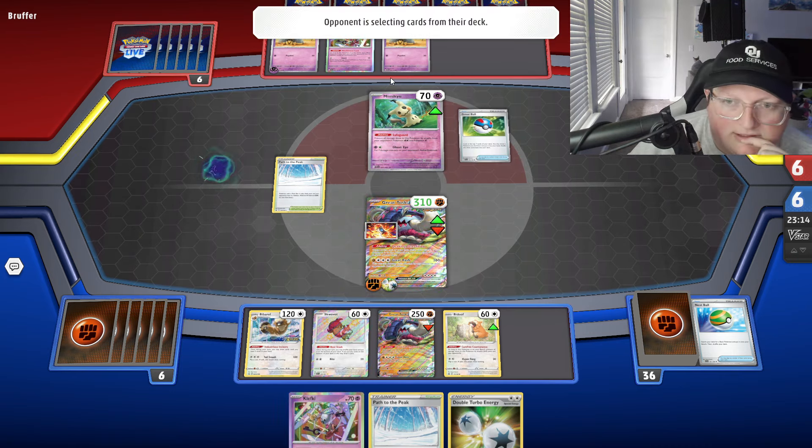I think I just attach this. That 240 doesn't kill anything — it doesn't matter. We'll do this, and then Nest Stash. Another Klefki — four more cards. We would have gotten the energy. I don't think I even Iono or Arven here; his hand isn't anything crazy. We can start swinging right through that Mimikyu — Safeguard does not help him at all.